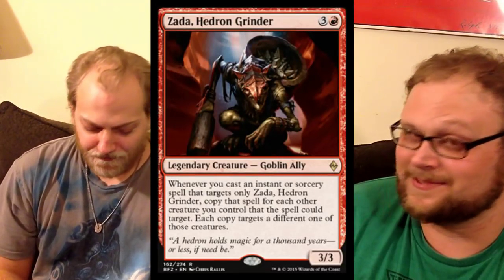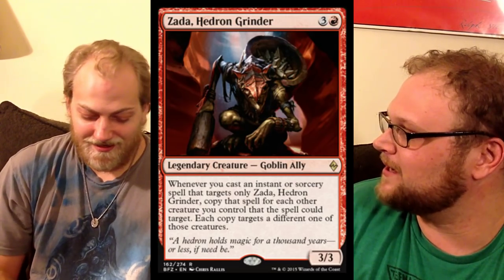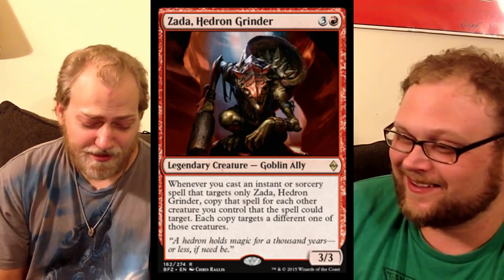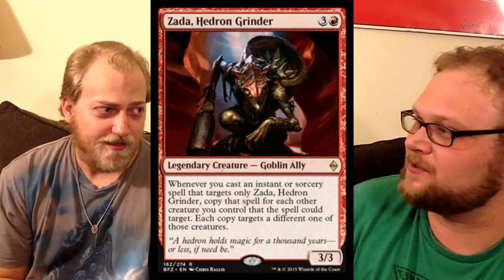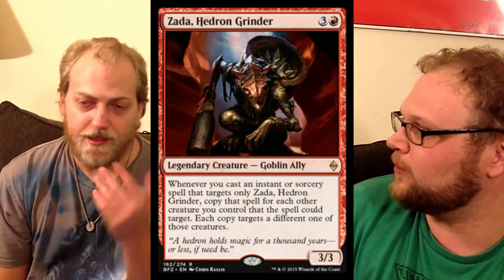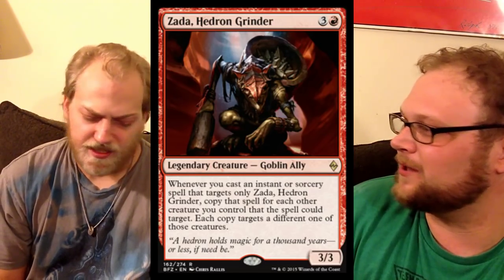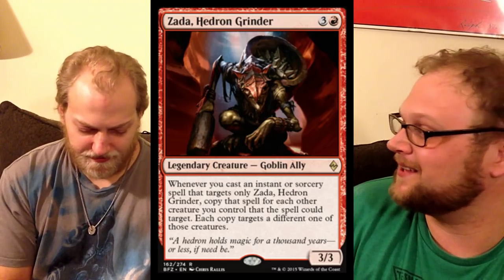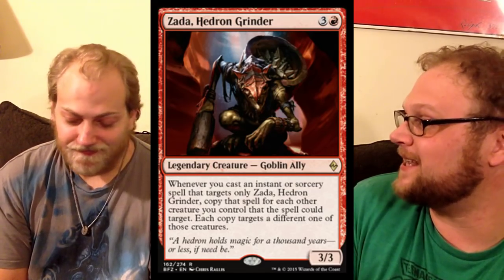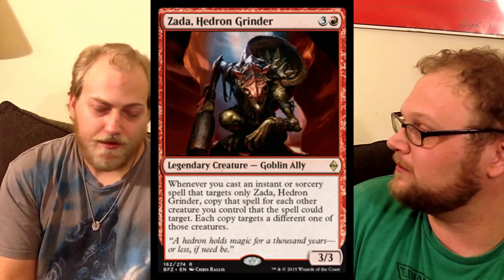We've got Zada, Hedron Grinder — maybe one of the most buzz-worthy cards of the entire set. Not a day goes by that someone in the comments isn't asking to see a Zada deck, and we're going to do that. This plus Defiant Strike just says 'draw all the cards.' Titan Strength gives you all those scrys and all your dudes get plus three, plus one. There's a million things — I listed like 30 cards that work with this. Tygum Strike is hilarious — plus two, plus seven, unblockable, all your guys, and it rebounds. Battle Rage gives everything double strike. There are so many great things that can be done with it, but is it too fragile? Is it too slow? It might be stupid, and everyone's talking about Commander, but I think it could see some standard play.